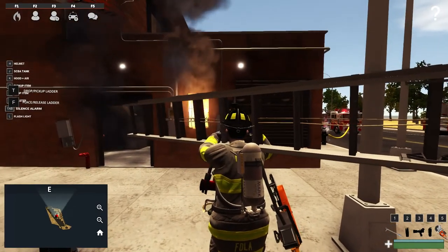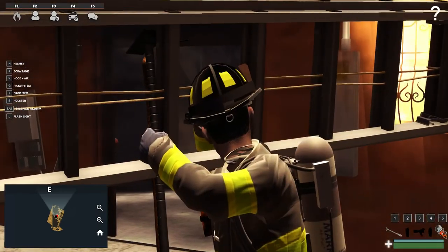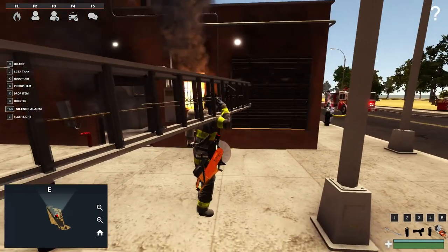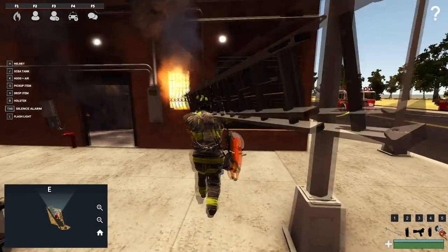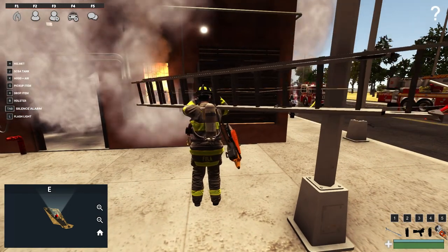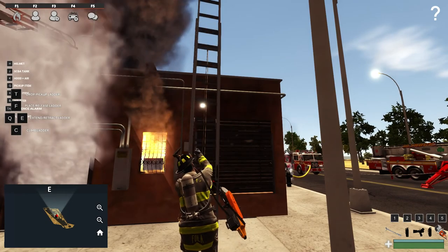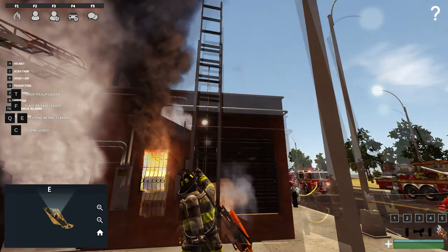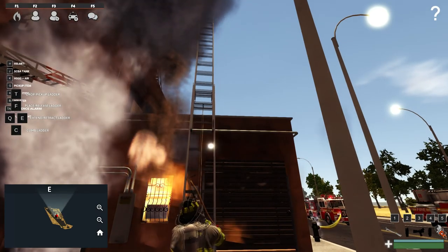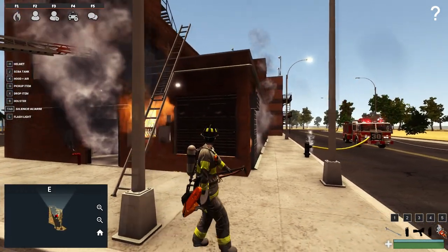This fire is really starting to get going now — you can see the smoke is starting to pour out. Normally we would be going to rescue that guy right on the stairs there, but for the purposes of this demonstration we're not going to be doing that. With the extension ladder — just like a normal ladder you press F to deploy this, but with the extension ladder you can use Q and E to extend and retract it. You press F to drop it down. It's a little bit high but it serves the purpose.